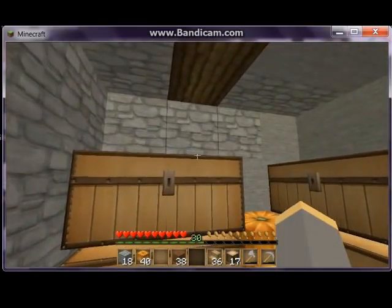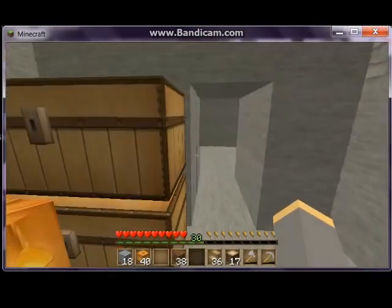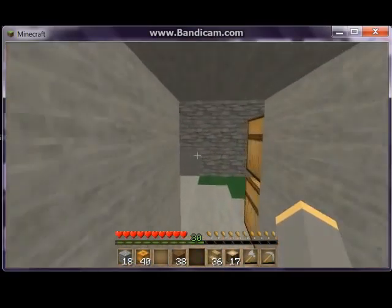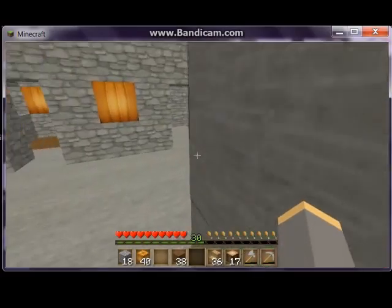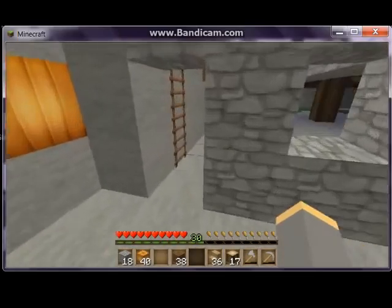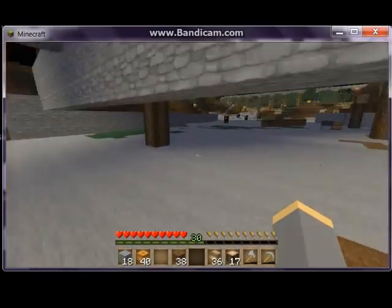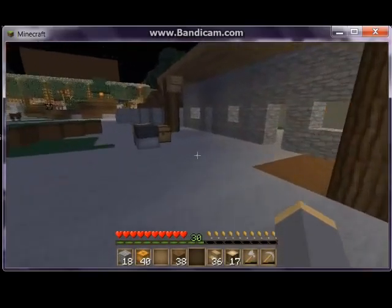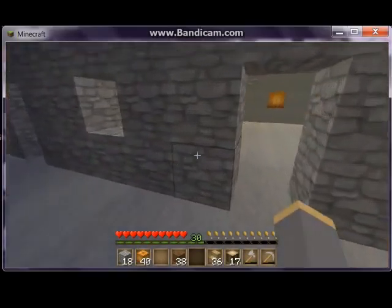This will eventually run the entire length and be a big store room and work area. All the cobble is where there was dirt and I replaced it; other than that I used the native smooth stone that was already there. This is it under construction — notice the stairs, the upside-down stairs, and the roof slabs.